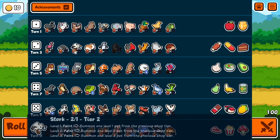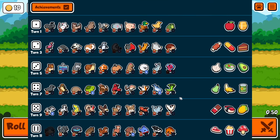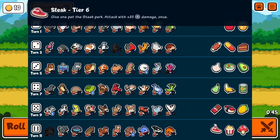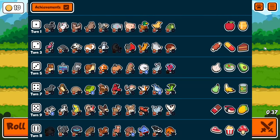Alright everyone, welcome. We are now doing loot box only — so we've done this a few times, but the idea is you can only use things that summon random other things. So that is specifically spider, stork, orca, saber-tooth tiger, and eagle. Those are the five things you're allowed to use. All food is allowed. You can do whatever else you want during your turns. Sloth is allowed. That is it.